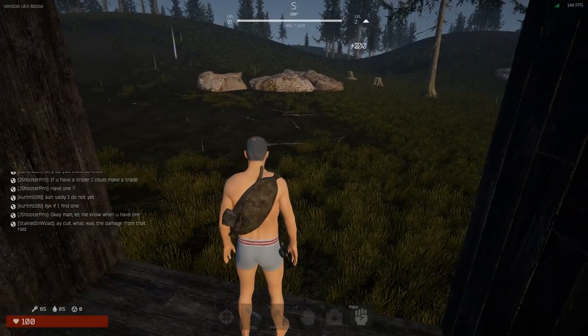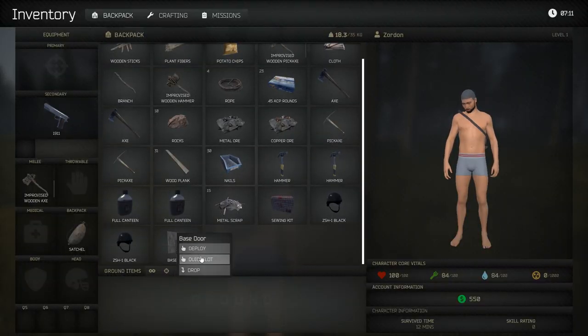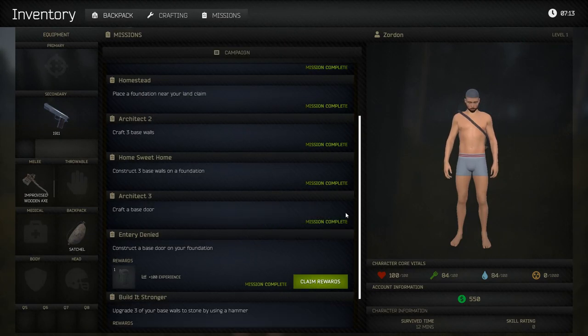Now it wants us to craft a base door. Here's our door — quick slot it, hit five, and place your door. Claim the reward.